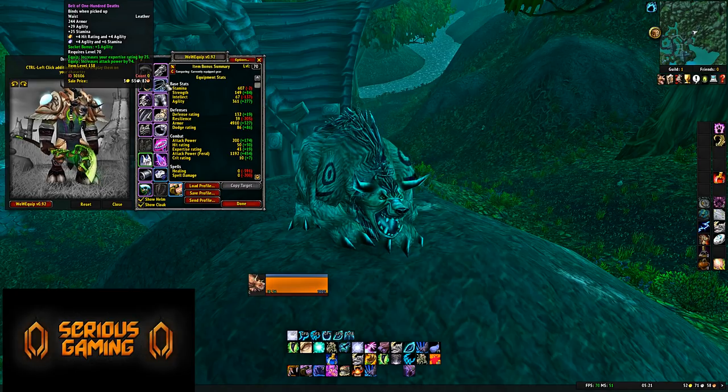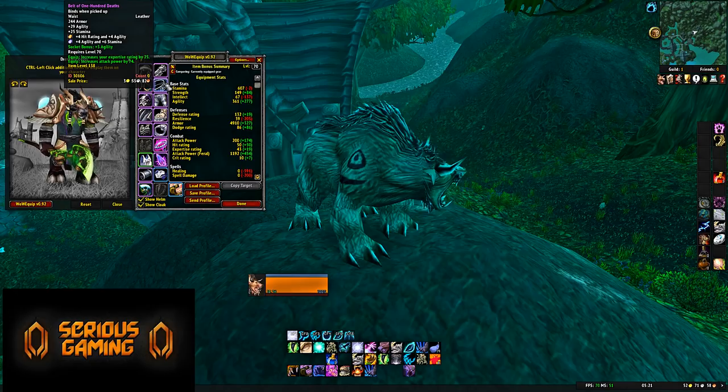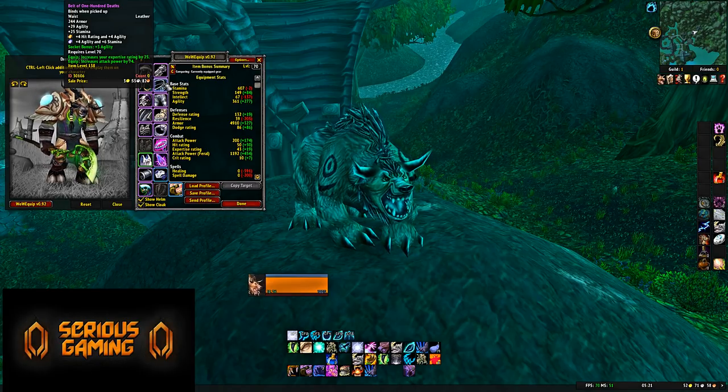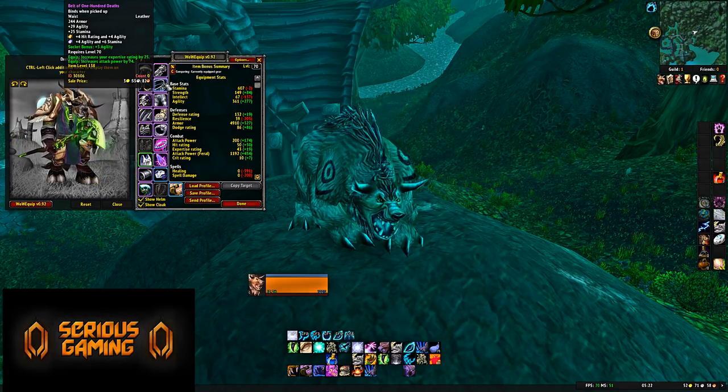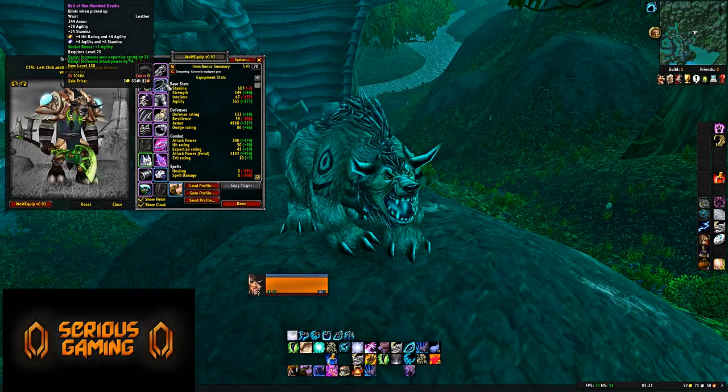Belt: Belt of 100 Deaths from Lady Vashj in Serpentshrine Cavern — 244 Armor, 29 Agility, 25 Stamina, two belt sockets, and 25 Expertise, plus 74 Attack Power. It's a DPS belt, but it's also really good for you as a Druid tank because of the Expertise. Every melee wants Expertise — it's an enormously powerful stat, and this item suits you very well as a tank.